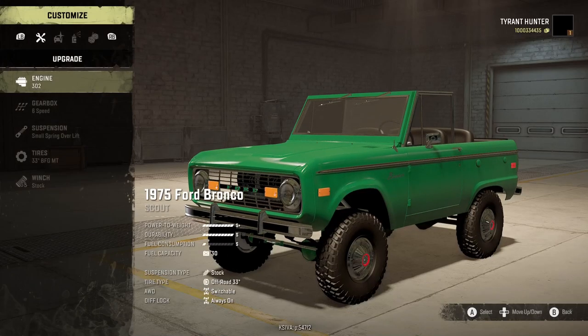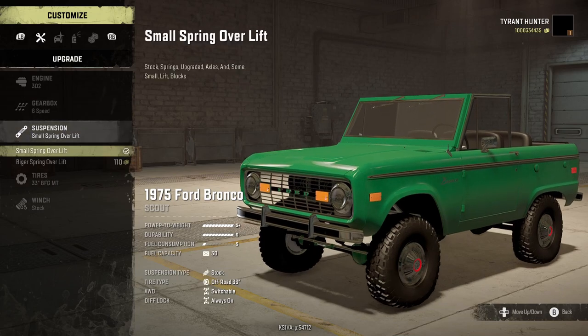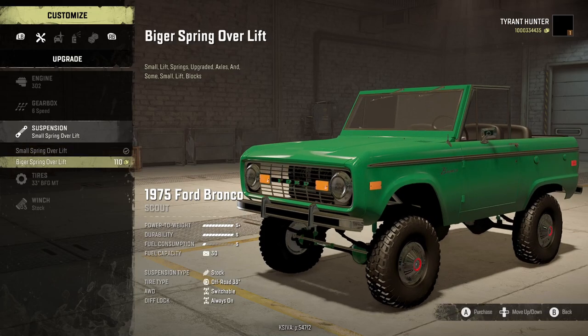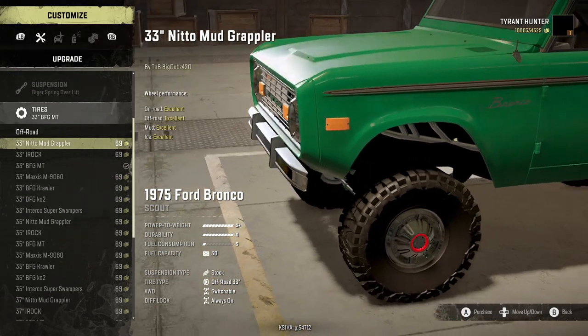For the engine we have one option — the good old 302, can't go wrong there. Six-speed gearbox is our only option. We have two options for suspension, which is the main part — pretty happy about that. You start out with a small spring-over lift, which gives a little lift, and then there's the bigger spring-over lift. For 110 dollars we're not going to pass that up.